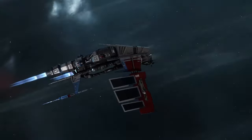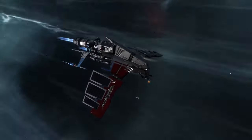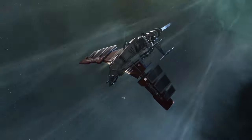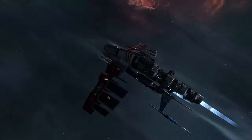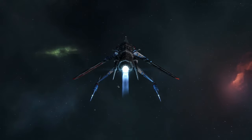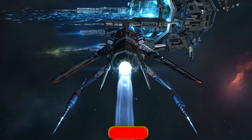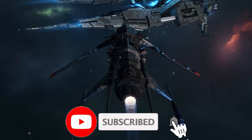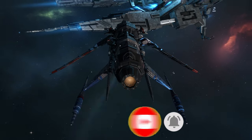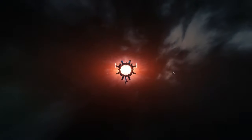The Republic Fleet Firetail — one thing I learned flying this ship: it's got a sig radius of 35 metres, so it's nice and small. Getting a nice tight orbit is key to this ship because it's kind of squishy. But yeah, if you're enjoying the content please like, comment and subscribe — it is very much appreciated. Let's get into the video.